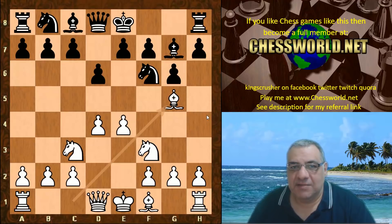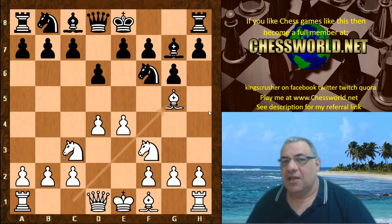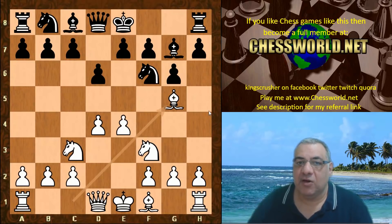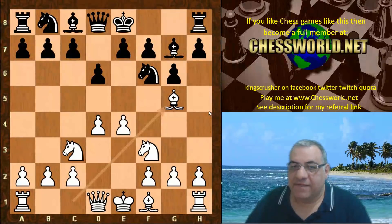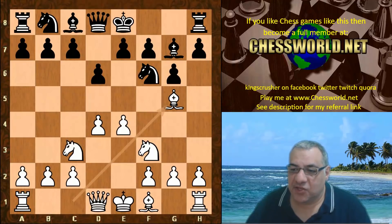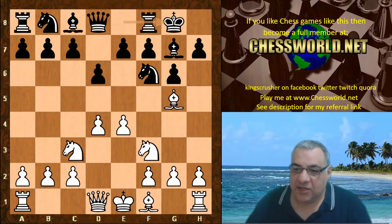It reminds me of the 'maintain the tension' principle. If you want to play more for a win, sometimes just maintaining the tension is a really good strategy — keeping the complexity, keeping the opponent having to calculate a lot. It's definitely a tool that Simon Agdestein has mentioned Magnus Carlsen was using a lot, to keep opponents really worn out. Let's see in this game if there's an element of maintaining the tension.